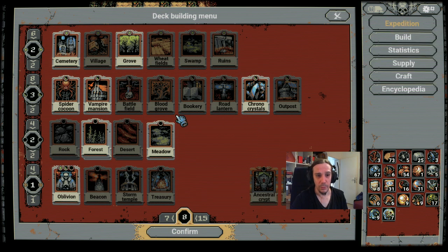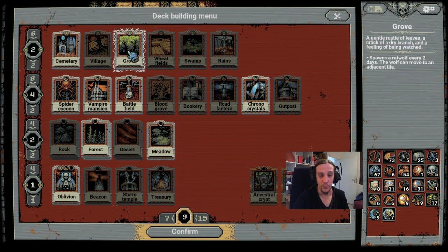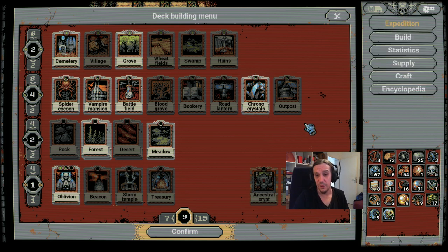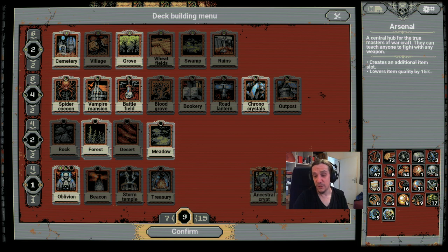That is not really a problem. I came up with a nice strategy to just get things done. The build here tries to minimize the amount of cards you're using. This is a build which utilizes fast-spawning creatures, spider cocoons, groves, and chronocrystals in combination to create large fights as quickly as possible. A really mandatory prerequisite for this is, in my opinion, the arsenal.